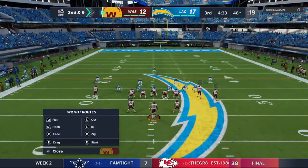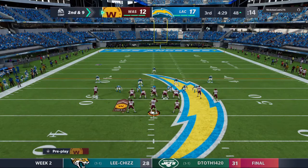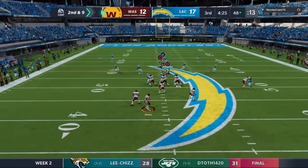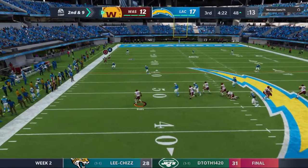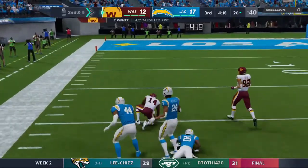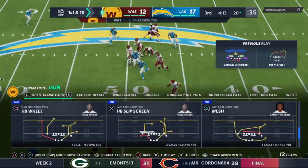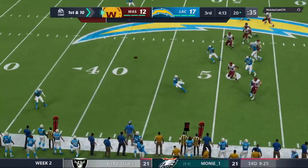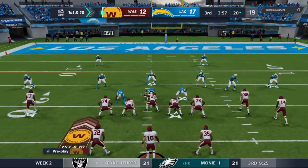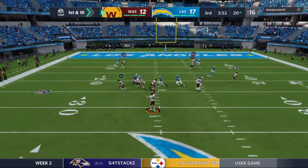Second and nine, just a yard on that last run. Wentz now flushed out left — he's got his receiver, Sammy Watkins, and brought to the ground with another first down at the Chargers' 20-yard line. A really good pickup of 28 yards. Inside four minutes to go in the third quarter — into the red zone, Wentz sets up the screen, that's complete, and they'll get him down after a pickup of eight, second and two.